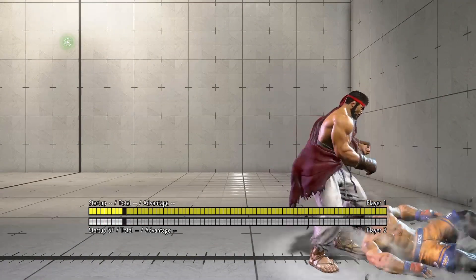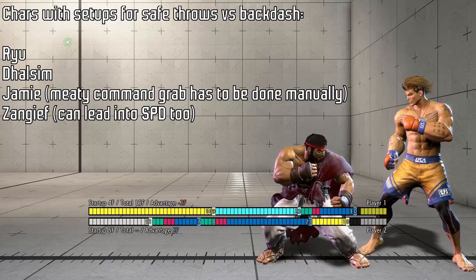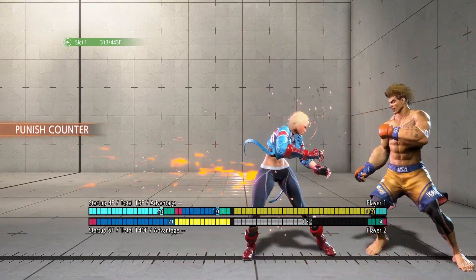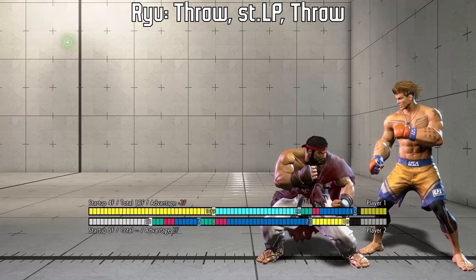Some characters' throw loops are better than others, because they have setups that lead to a throw that is safe versus a wake up backdash. Characters with a fast backdash often do a wake up backdash to punish throws, however with these setups, your second throw is going to be safe against backdash.